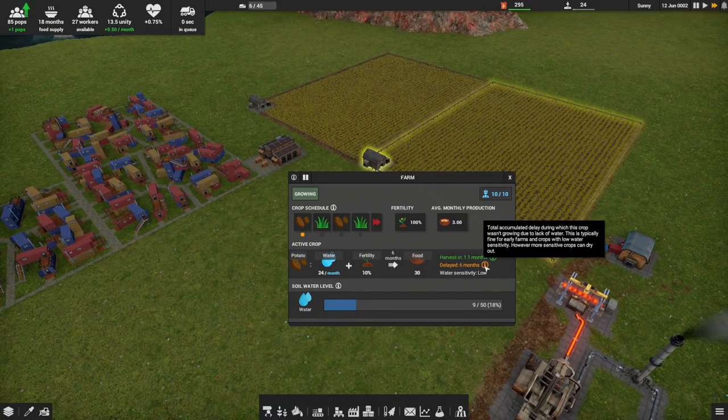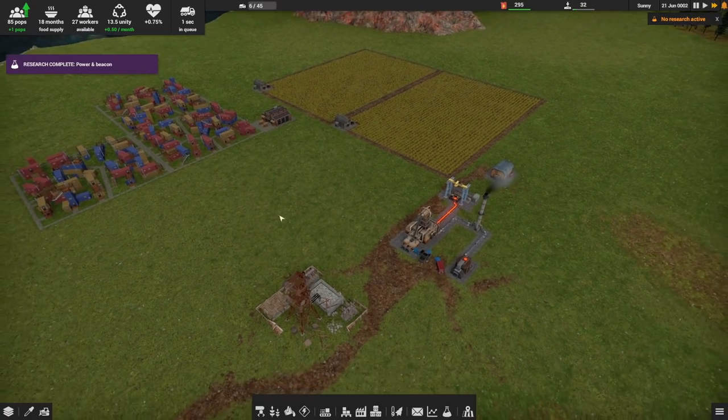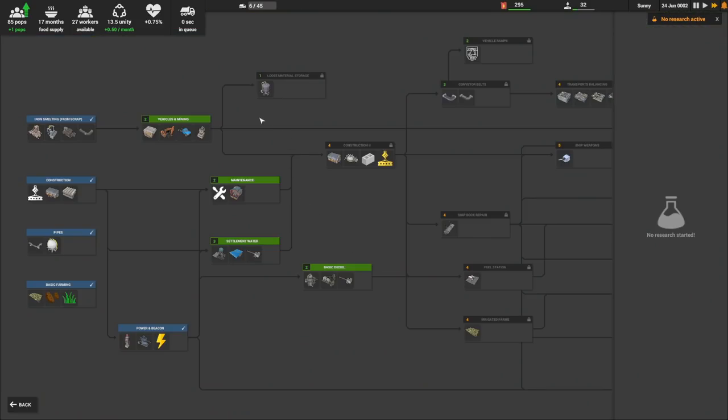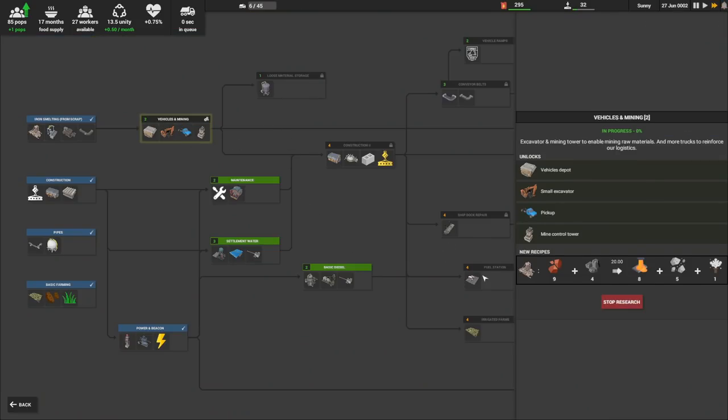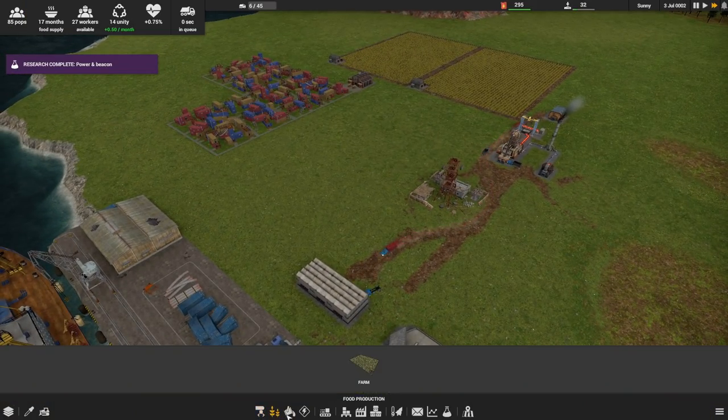Potatoes are delayed six months — it wasn't able to grow due to lack of water. We're kind of at the mercy of the rain right now. Once it rains, well, it's good, but until we can deal with that there's not much we can really do.